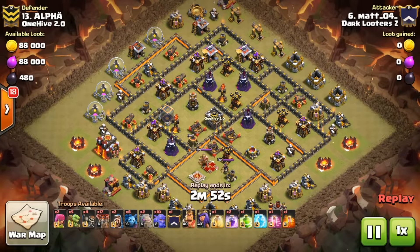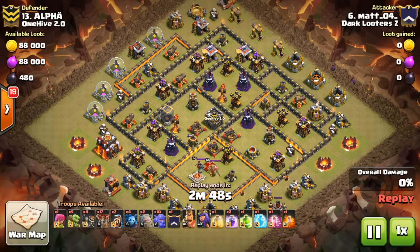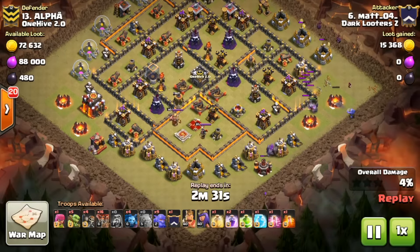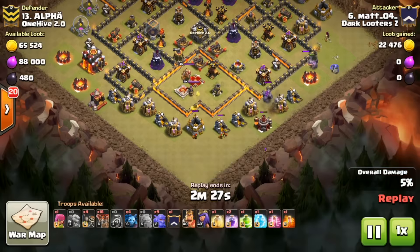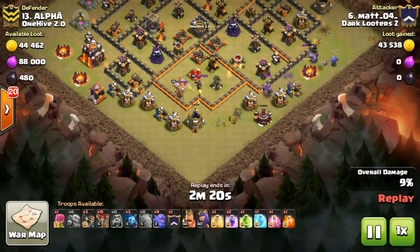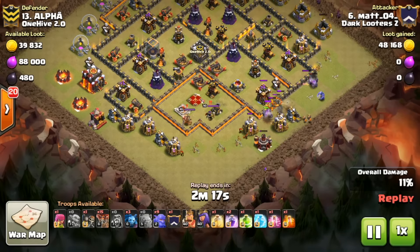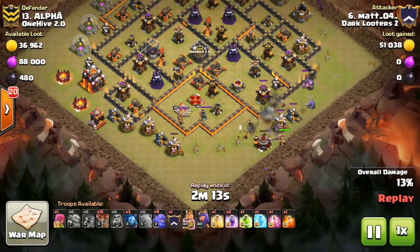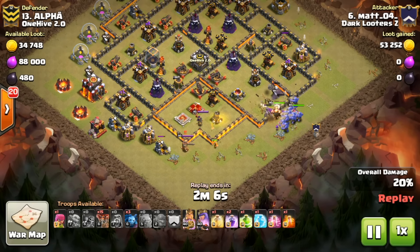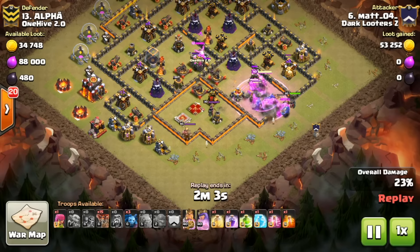Then we have base number 13 — Matt got a 10v10 this war as well, which is great for him. He actually has one of the coolest funnels here: goblins cleaning those resource buildings to create the other half of the funnel, with the heroes out of range and the mortar focused on the golem. That's definitely something new — very creative and very funny. If I had to pick, this was one of the two best 10v10s we had this war.